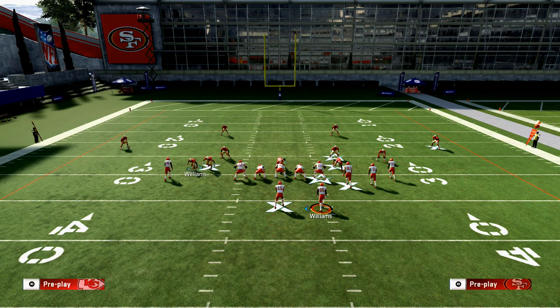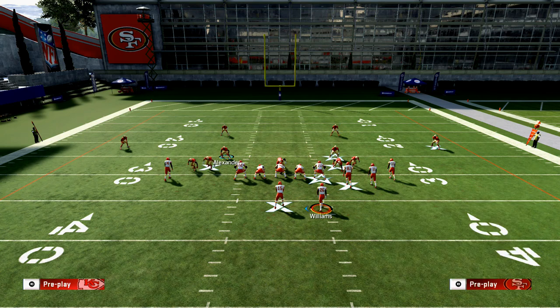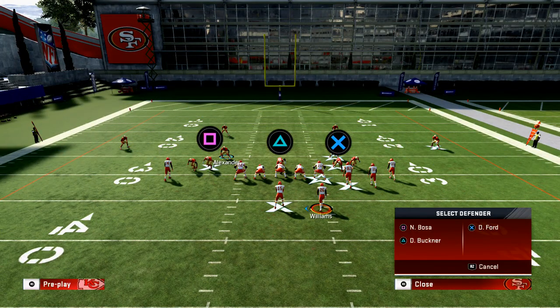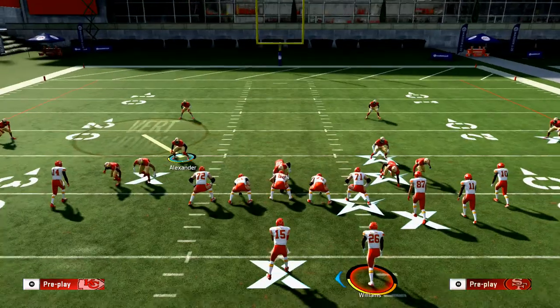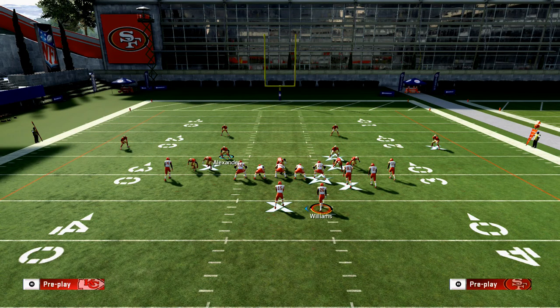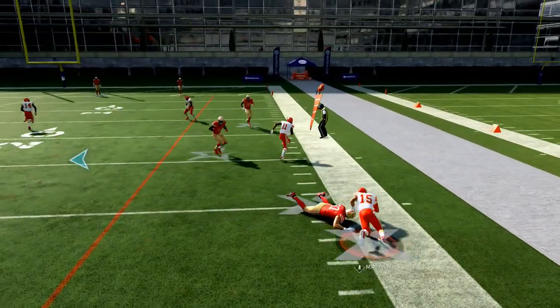Base align, spread your linebackers, QB contain rush, then slide the DBs off the edge. Put Williams in a vert hook and Reed on a blitz. Take Warner and put him on a deep blue zone. Put Buckner on a bluff blitz and Bosa on a quarterback spy. The only critical thing is having a quarterback spy in combination with a quarterback contain. This is a really effective pass defense if you know they're going to pass.